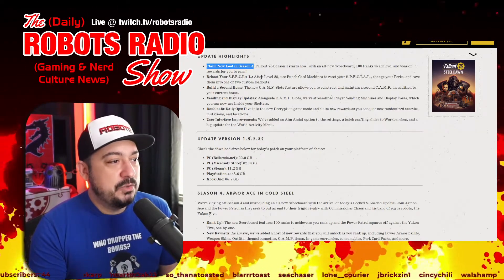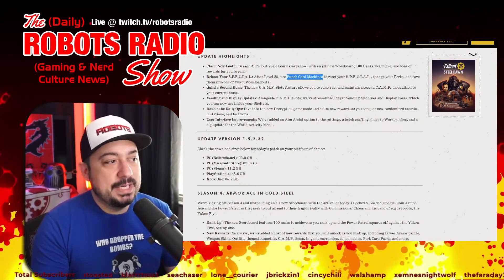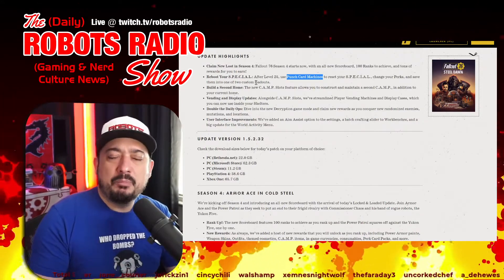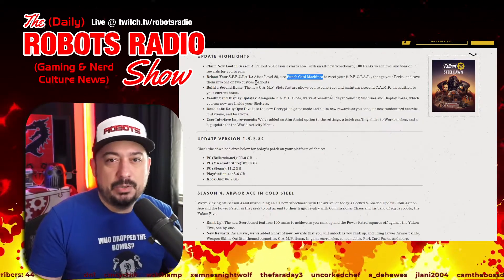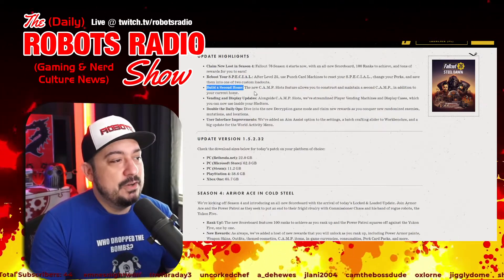Reboot your SPECIAL after level 25. Use the punch card machines to reset your SPECIAL, change your perks, and save them into one of two custom loadouts so you can reload your other setup. I'll probably do a crafting build and a combat build initially, but I might end up with two different combat builds depending on what I find myself doing.